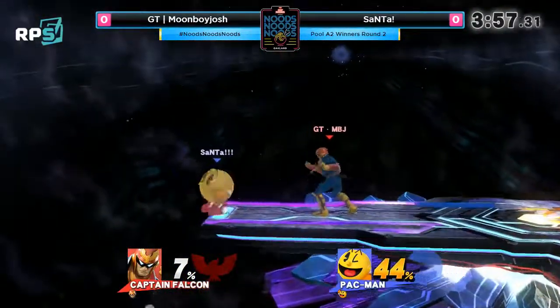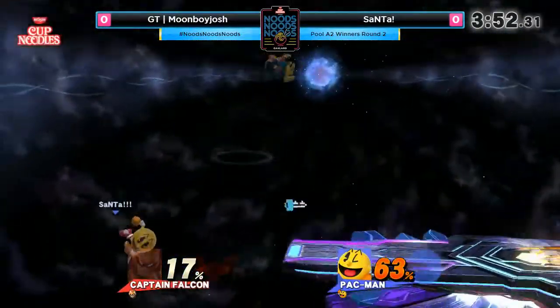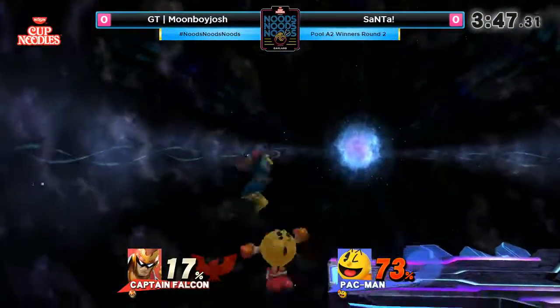And if you Z-drop the bell, it won't stun — it won't have the properties of the fruit. But you can Z-drop it over and over and over again, which is really, really nice. Abuse that nice up tilt right there at the ledge.